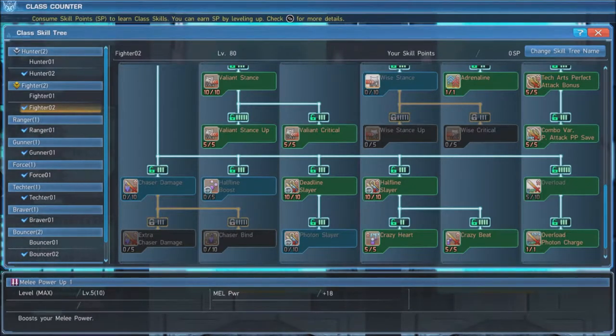Next up is Overload, the main mechanic of the fighter. We put just 5 points in. Overload gives you a damage boost while temporarily cutting your max HP by 75%. This state lasts for 30 seconds and should be used constantly, as it allows you to deal a large burst of damage so long as you avoid getting hit, as your health will be very low the whole time. Upgrading it with Overload Photon Charge will fully restore your PP gauge when Overload ends. Because of Overload, maxing out Deadline Slayer and Halfline Slayer is essential, as these combined will give you 250 melee power when in Overload. Lastly, we want to max out Crazy Beat and Crazy Heart, which will give you an additional 200 melee power and increase your PP recovery rate by 200% while under status effect.